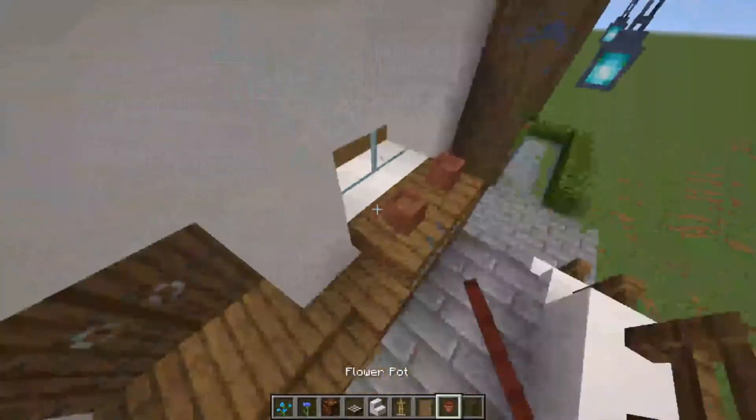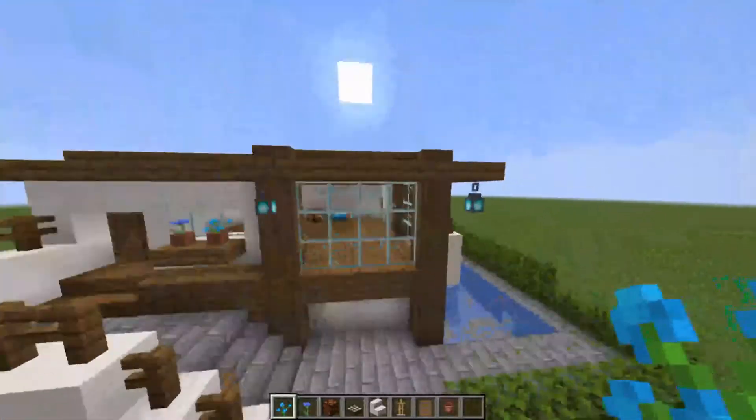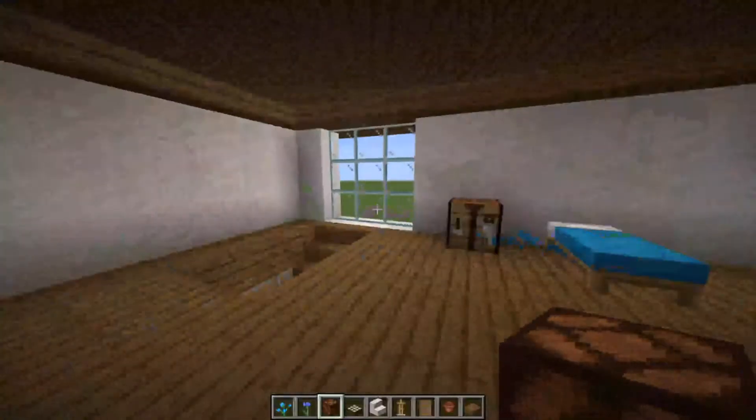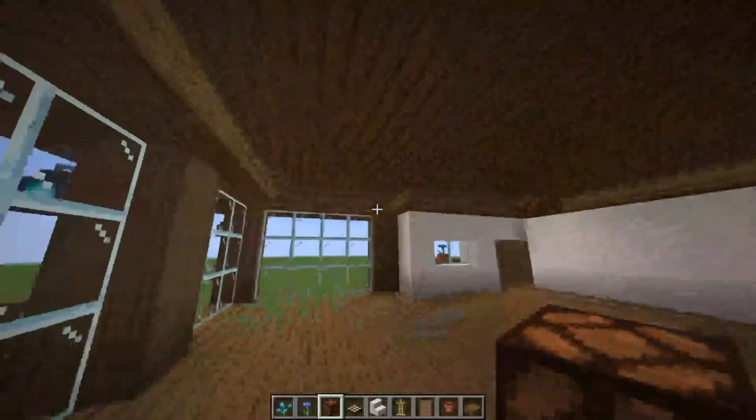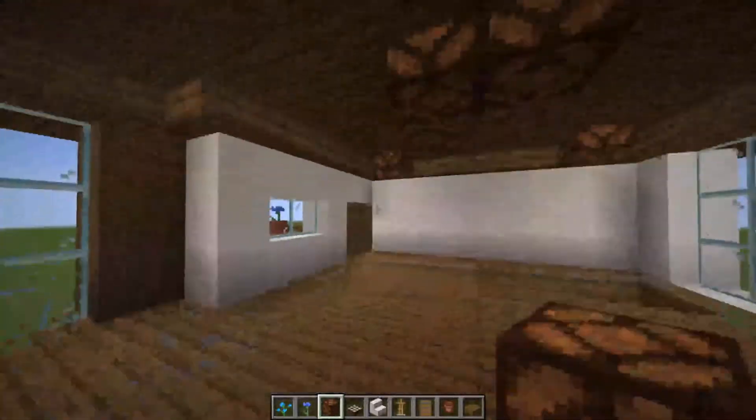The two flower pots outside the window — the cornflower in the front one and the blue orchid in the back one. Now for lighting: you need your redstone lamps. Come over here in the corner above the door and put one there, same with this one, and then line yourselves up with that lamp and this lamp and look straight up and put it in there. You can also put one in the middle just like that.